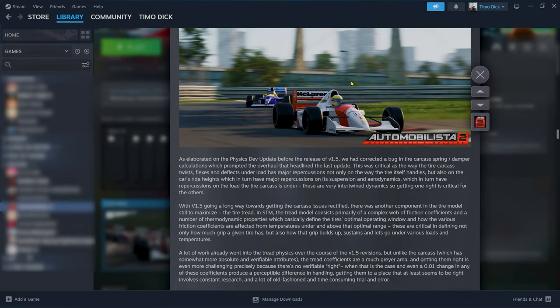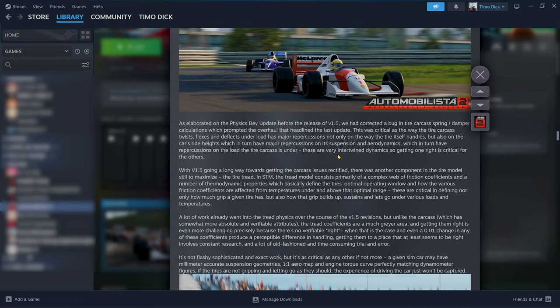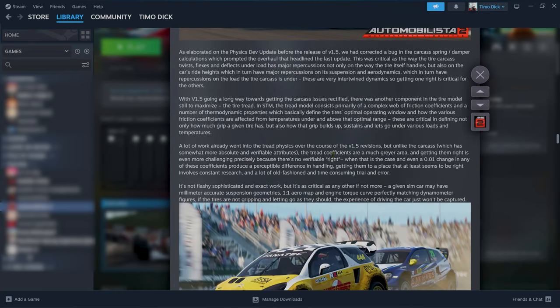The physics overhaul has become a trademark, actually, of Automobilista 2 and Razer, and they're continuing that. I don't want to get into the details here so much, because the big one has already been out — that came with the 1.5 version. So this seems to be more on the side of doing even more perfection.